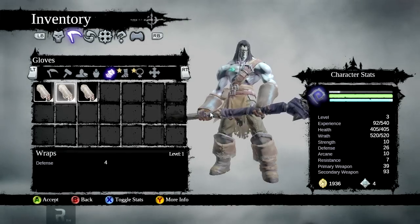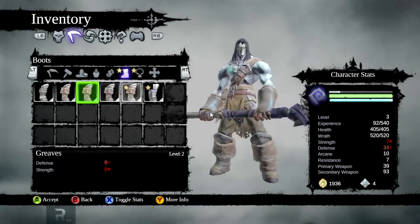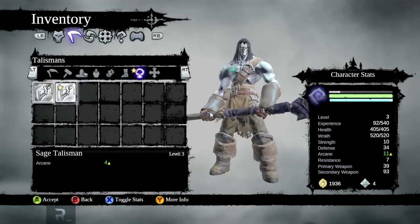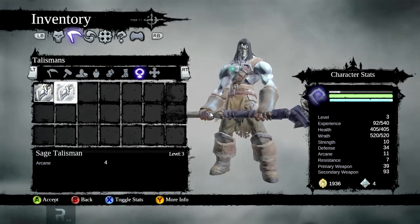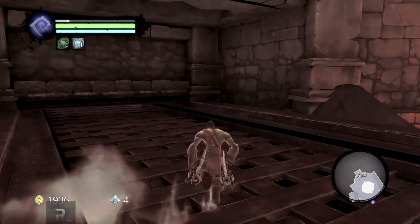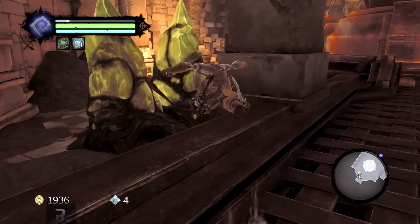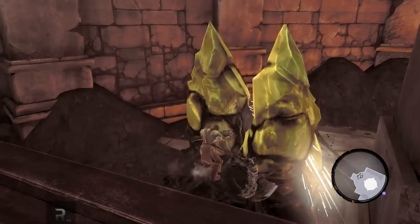Let's equip the axe because it looks cooler than a hammer. What else did we get? We got some gloves which gave me a lot more defense. These boots are all bad, and the sage talisman gives me more arcane — I'm not too sure what arcane does for now, but we'll see.